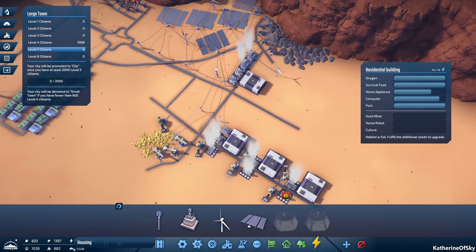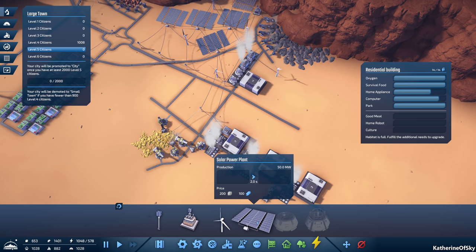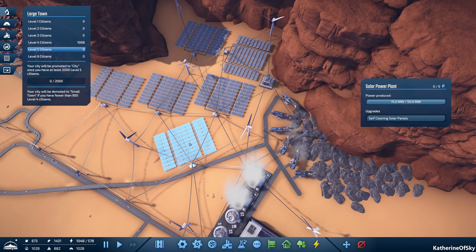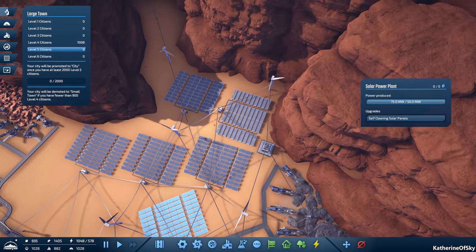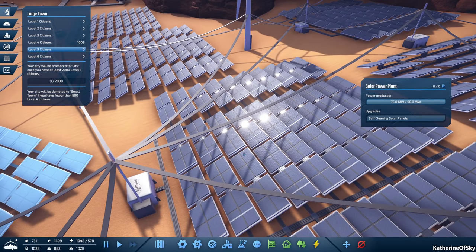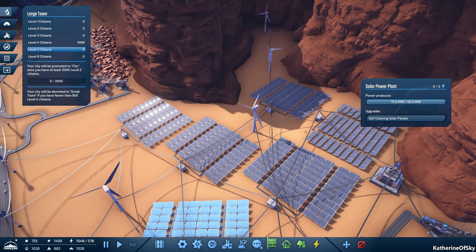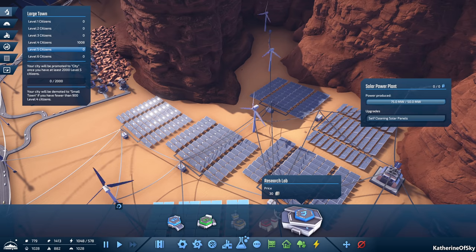So, solar panels — let's see our — whoa, holy fuzzy cats, look at our power now. It still says they generate 50 megawatts, why is that? Now they're at 75. Okay, so they've gone up 50%, which is great. Look at this — they have little windshield wipers. Oh, that's adorable. I like it, oh that's fun, oh that's great. So self-cleaning solar panels — that's good, it works.